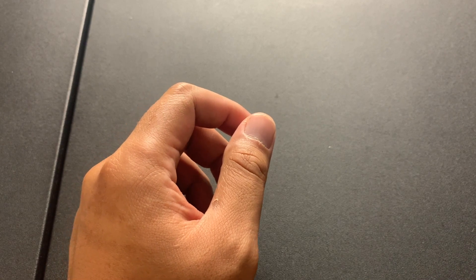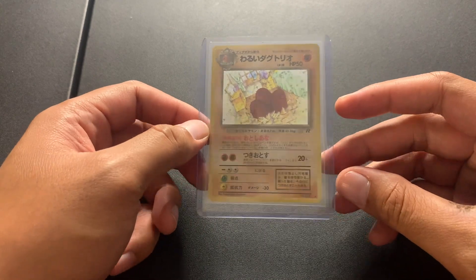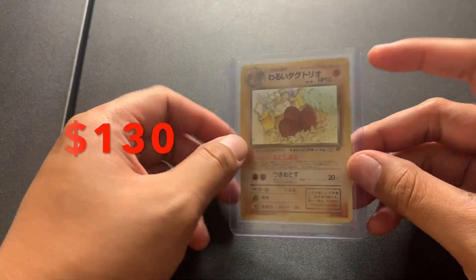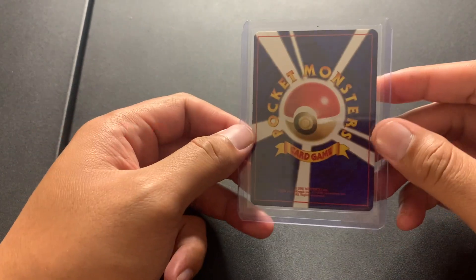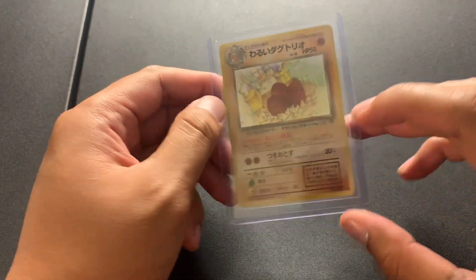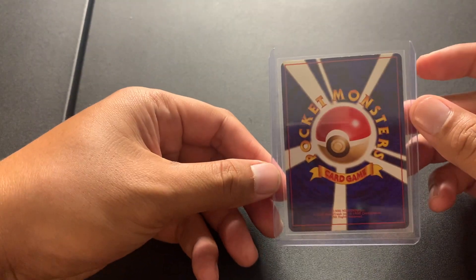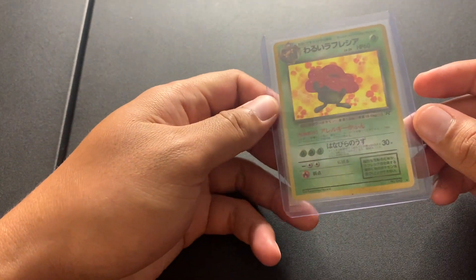Are we ready? Alright. First card we got is a Dugtrio — a Rocket Dugtrio. We got the Rocket because of the R. Next card we got is a Rocket Vileplume. I like it.